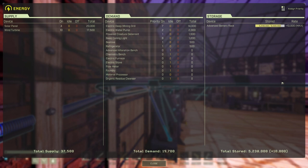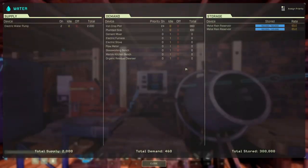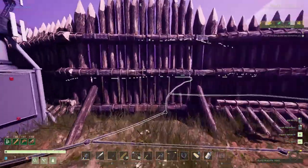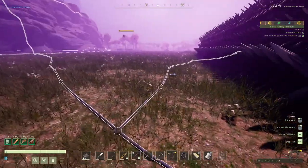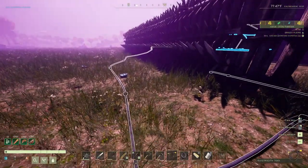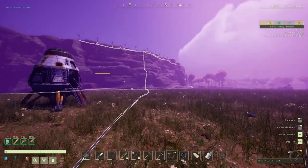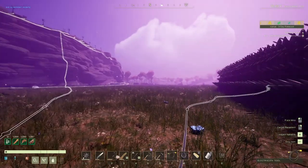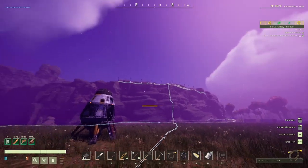I need 22,200 power total. I'm wondering if the flow meter tells me how many hours of stored energy I have. 30 hours? 300 hours? Not sure. All my power generation is up at the surface, along with the drills — titanium, gold, copper, silica, sulfur, aluminum, platinum. One titanium drill, 10 windmills, four solar panels.